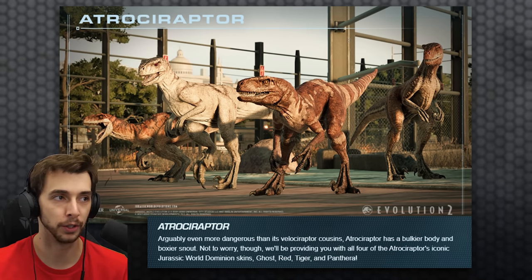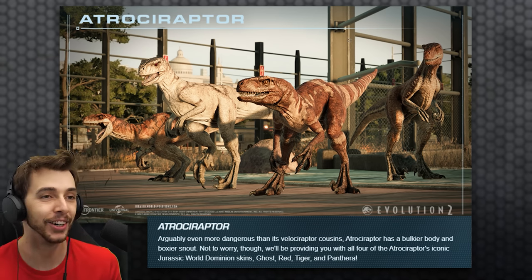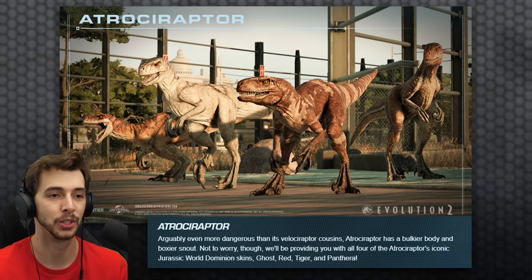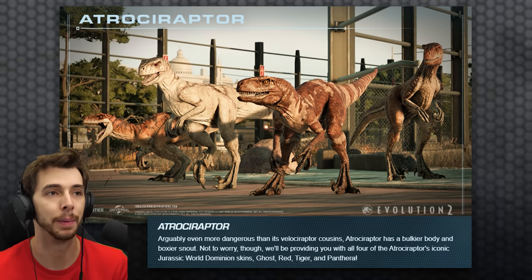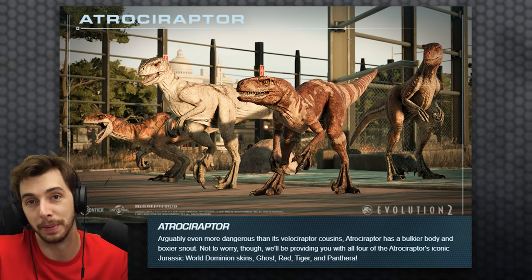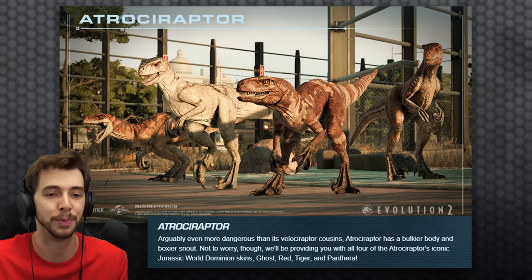If you didn't know by watching Dominion, this is your first foray into the Atrociraptors. They had names! This was Colin Trevorrow's way of going 'remember the Raptor Squad? We're doing it again!' Except this time, no backstory and you don't even hear the names. Ghost is the white one, Tiger is the far left one, and Panthera and Red kind of look the same. I'm not expecting them to have unique animations per se — the Atrociraptor animation will be unique, but I don't think Ghost's animation is going to be different to Red's. A bit like how we got Echo, Delta, Charlie, and Blue — none of them had unique animations. However, if the Atrociraptors don't have unique animations at all and they're just Velociraptor, I feel like they missed out on a trick, especially since they're saying they're completely iconic to Jurassic World Dominion.